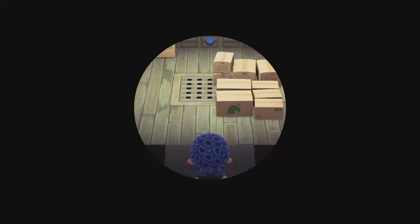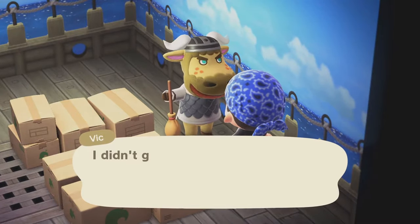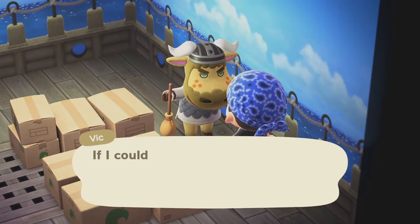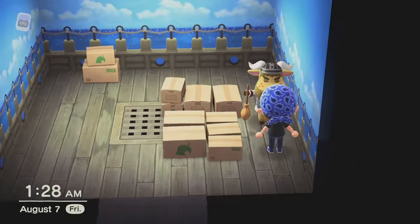Your island name will appear often and be referenced in conversation between you and other villagers. If you're having trouble, you can always look to the internet for some inspiration. There are even random name generators you can try — I'll throw a link to one of these down in the description below. As a little bonus tip, it's also worth noting you cannot change your name or birthday either.